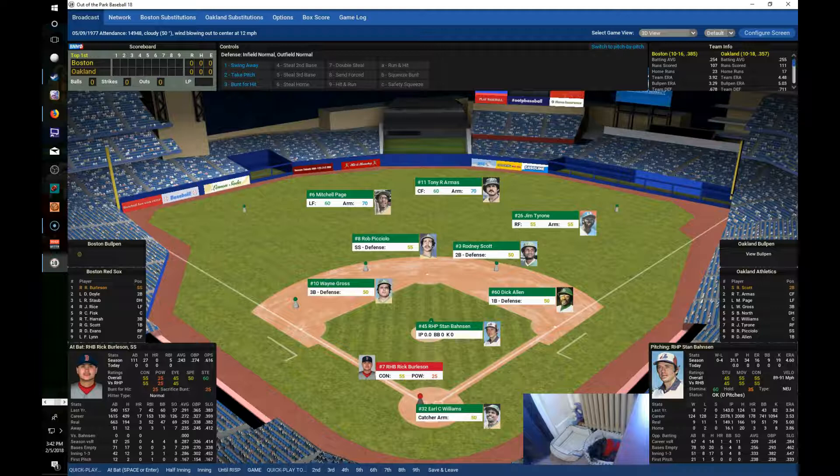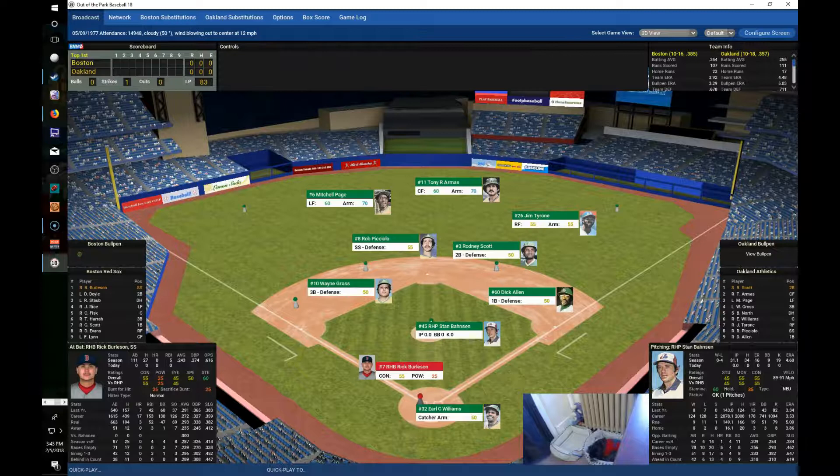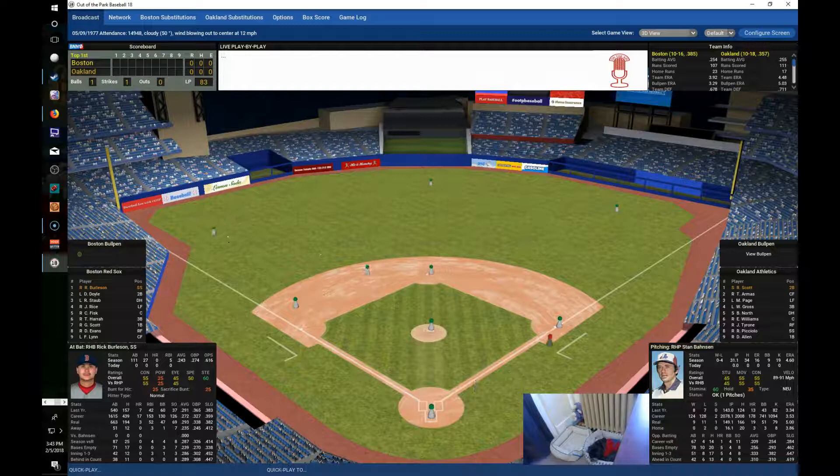Rick Burleson leads it off. He comes in hitting .243 with 5 runs batted in, and he'll be taking the 1st pitch. Mr. Brody, the GM, is here to check on his team. We've lost 4 in a row since the acquisition, so see if we can improve upon that and get a victory today. A strike called, 0-1. And that's going to fall in for a base hit — a good start for the Red Sox as Burleson reaches on a single to left.